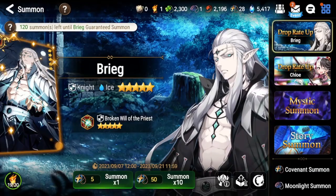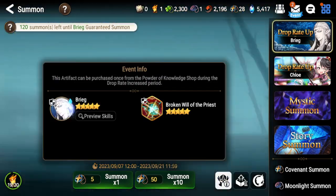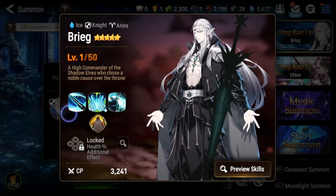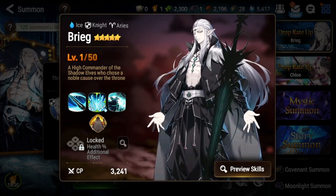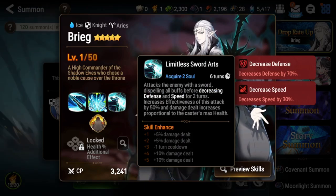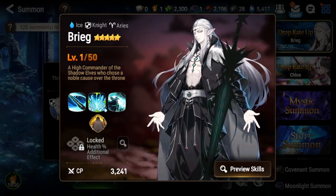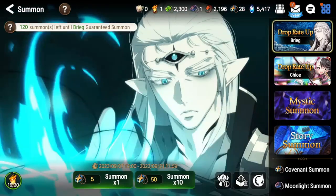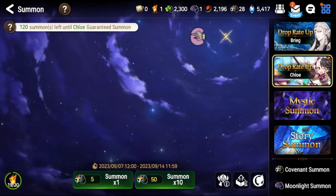To summarize: both banners are not really worth pulling for because we have limited Lilius coming out. Brieg is decent for early players for expeditions, and in PvP if you're looking for a unit into ML Landy or Specter Tenebria, or just a defense-break tank in general. His artifact is mainly for him and the Charlottes. Chloe is not worth it. Hopefully this video helps you out — but keep in mind limited Lilius is right around the corner, so definitely save your bookmarks.